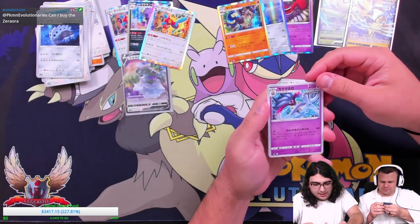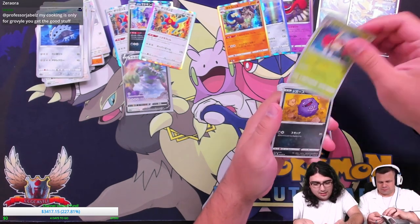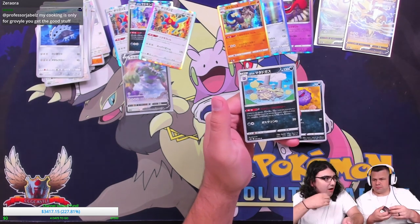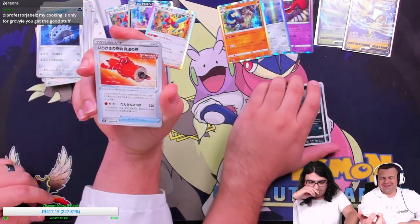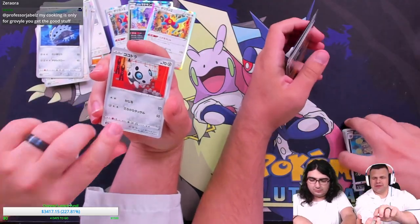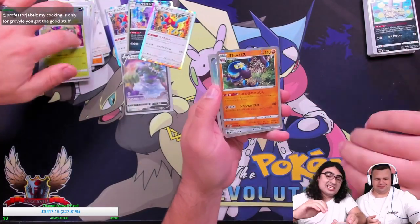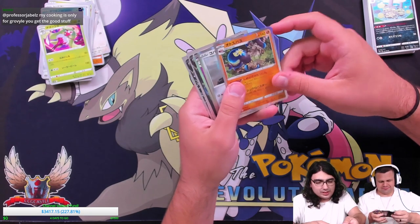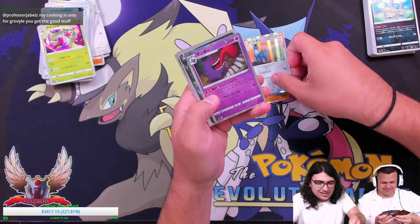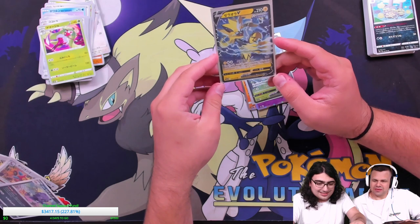So we have King Calamari, Sableye, got ourselves Ledian, Koff Koff, and Doug Dimikoff! This is one of the Skrulls. Shippet, Snorunt, Eron, and Serena. I annihilated him. We got the Krob-a-locked, we got Celebi, and my favorite card — we got the Zeraora.